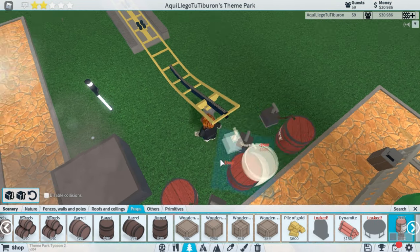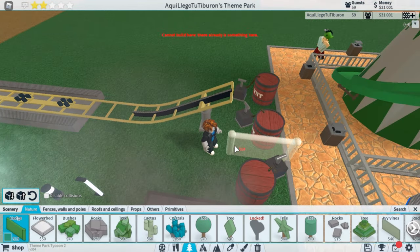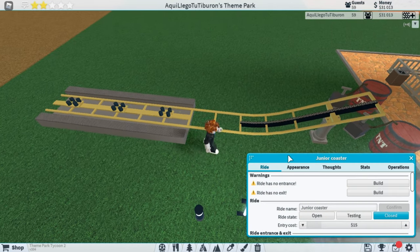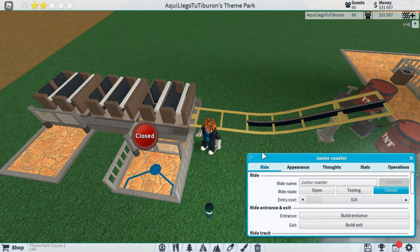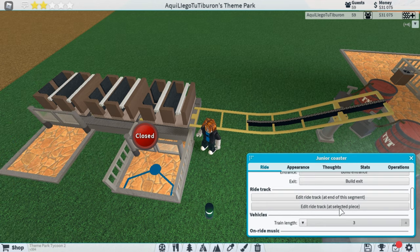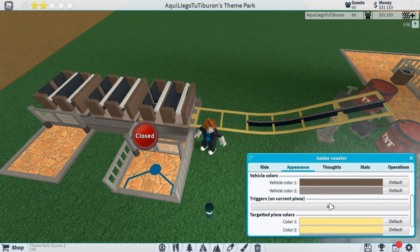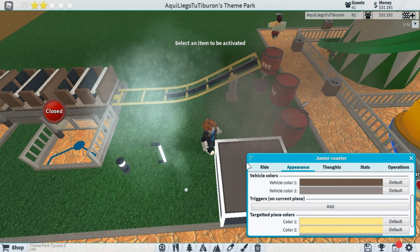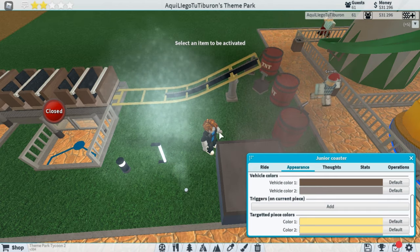In this video I'm gonna use TNT. You're gonna click your track — I'll buy an entrance and exit because I want to run the ride, although you can use testing. You're gonna go to Appearance and then go down to Triggers on current piece and click Add.